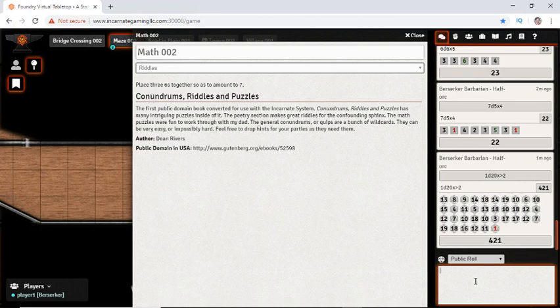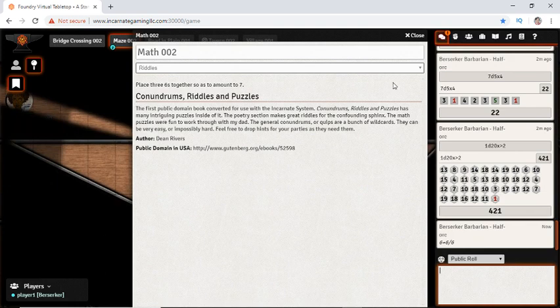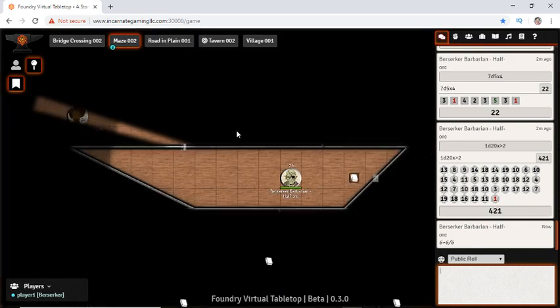Put three sixes together so it amounts to seven — well, six plus six divided by six would do that. Then the game master could open the door and we keep going. These notes might also be on a state map, bookmarking where cities are. There might be hyperlinks to other information for us to explore the world, even if the game master is not around.